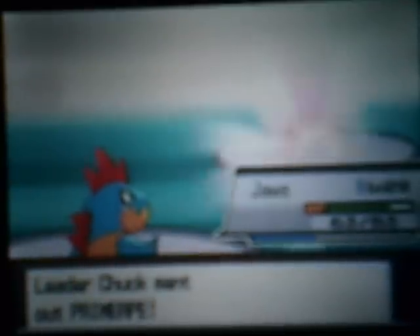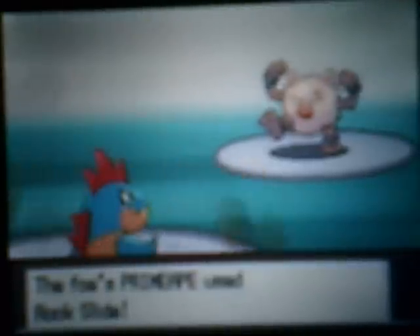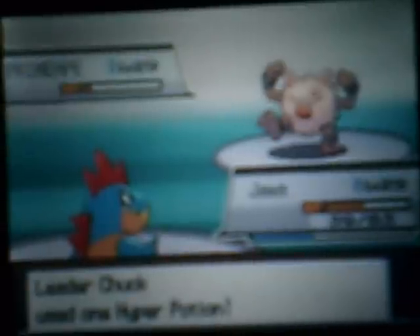Primeape — I know this thing is irritating. In the second generation I don't find it threatening at all, but in Hardcore Soul Silver it's annoying. I didn't use Noctowl again — just to repeat, I didn't use Noctowl because Primeape has Rock Slide, which it has specifically to counter your Flying types. Another Hyper Potion — that's just annoying when he does that.